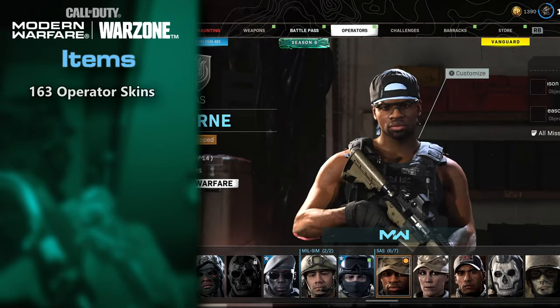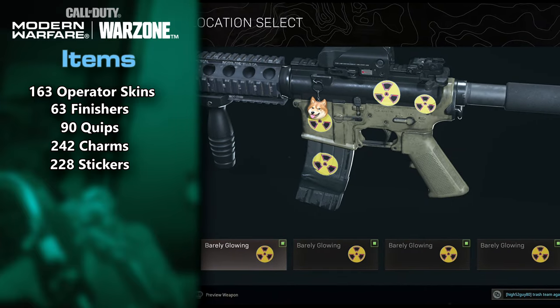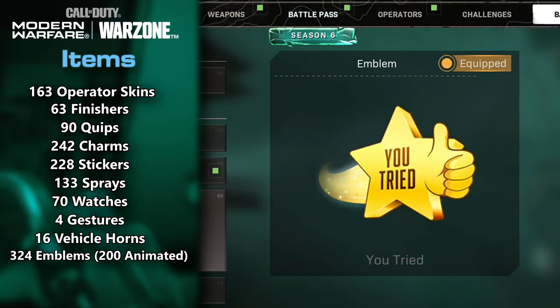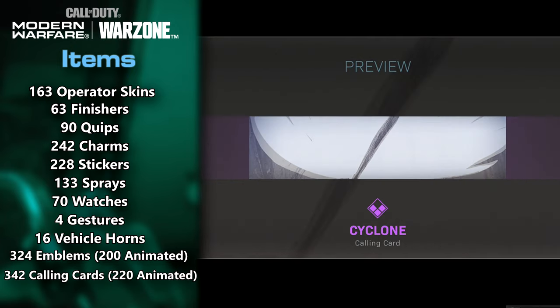And then for items, we have 163 Operator Skins, 63 Finishers, 90 Quips, 242 Charms, 228 Stickers, 133 Sprays, 70 Watches, 4 Gestures, 16 Vehicle Horns, and 324 Emblems with 200 of them being animated.